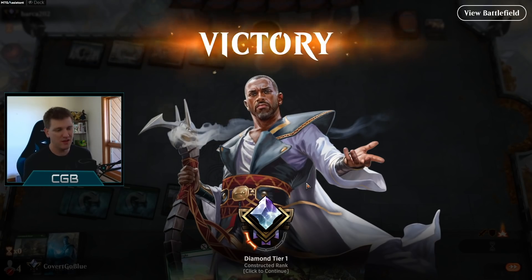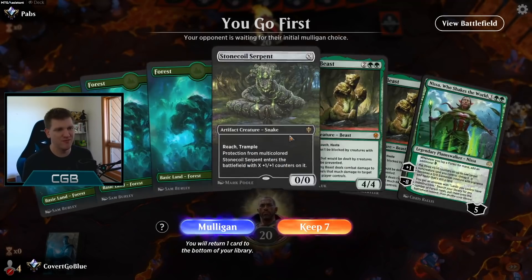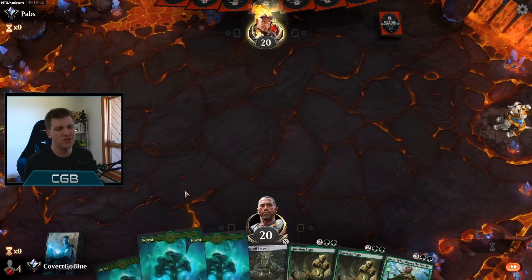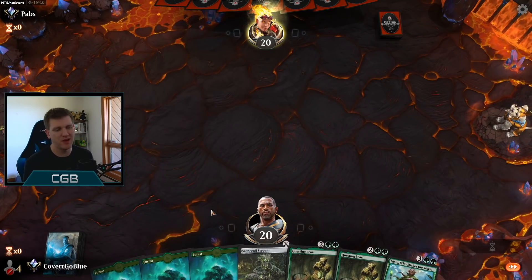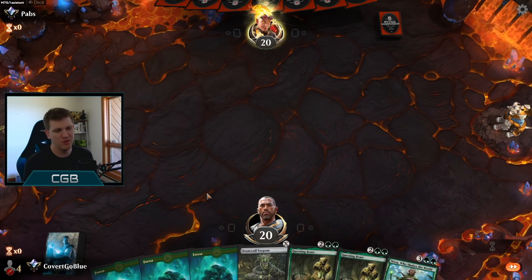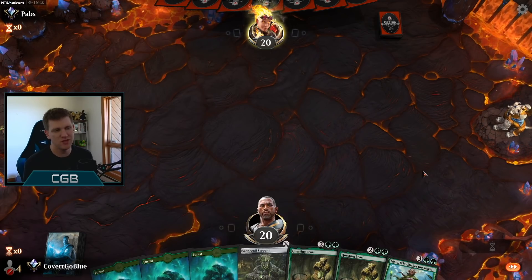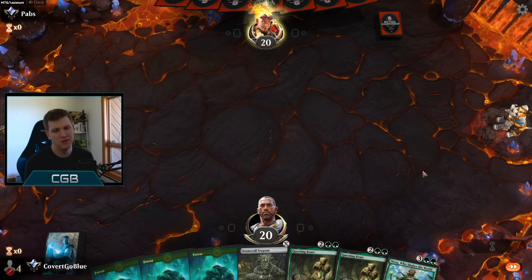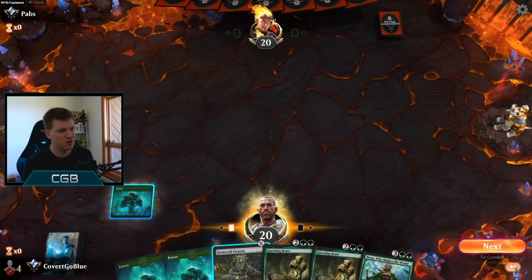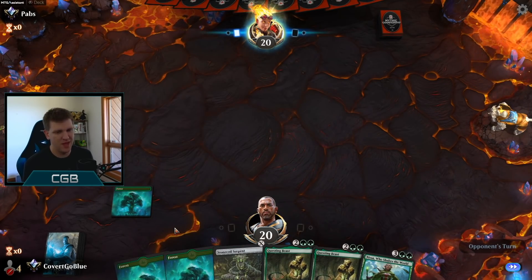Love it — you'll love to see it. This hand is on the play but it's really expensive. But we have curve filler — almost anything we draw can fill some spot in our curve. I don't think we play turn-one Serpent though; I think we wait until turn two. I'm going to feel really bad if I draw a two-drop, but then I can always Serpent on three as well. The deck's been good to me — this is going to work.